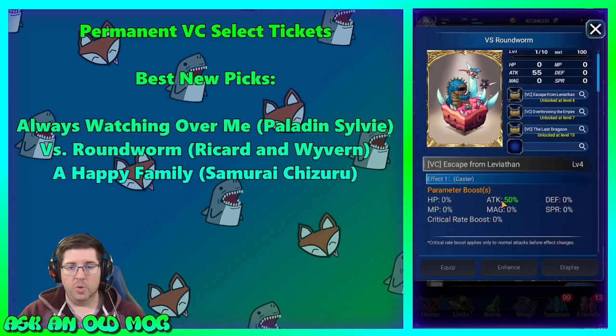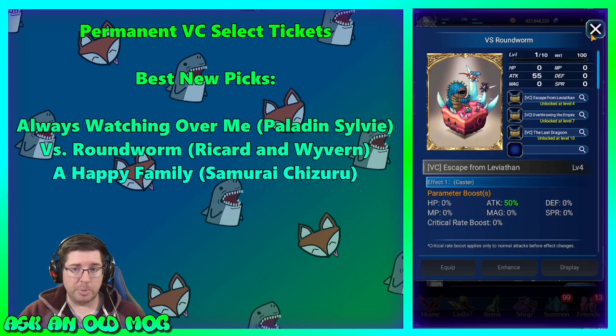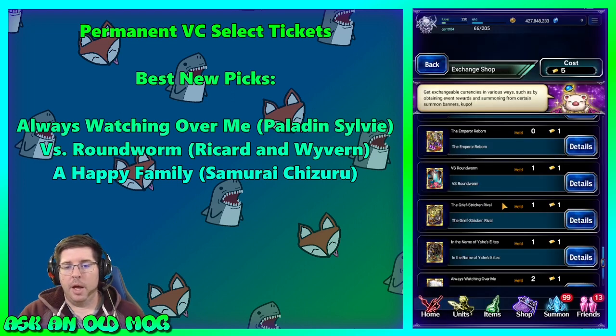Roundworm is a good pickup if you're interested in jumpers and do not have Rykard yet. However, once you get Rykard, you'll want to give him an STMR Moogle and get his card anyway, because his STMR also boosts the modifiers of your jumps. Go ahead and grab this if you want to do jumping but don't have Rykard — but if you have Rykard, just level him up.